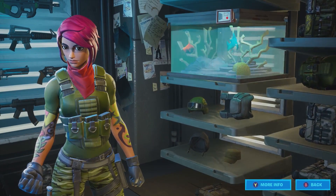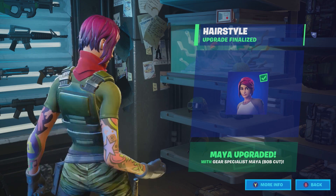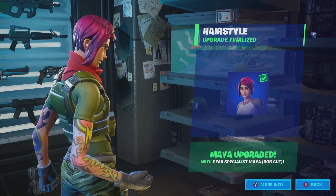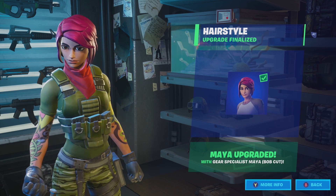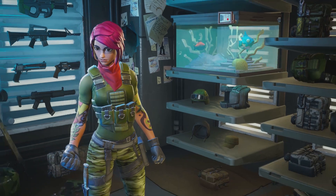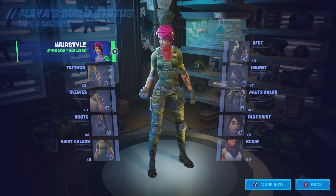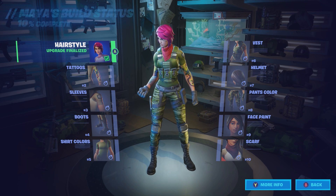I already made a choice for the hairstyle — there were four choices and I ultimately went with this one. I kind of thought she looked like Lilith from Borderlands with it that way, so that is why I chose it. There are 10 choices total that you can make for Maya, and this is how she's going to end up looking for me.